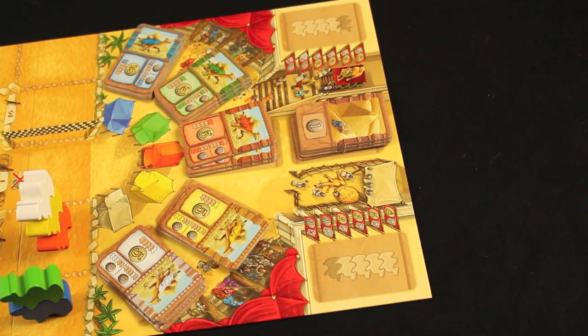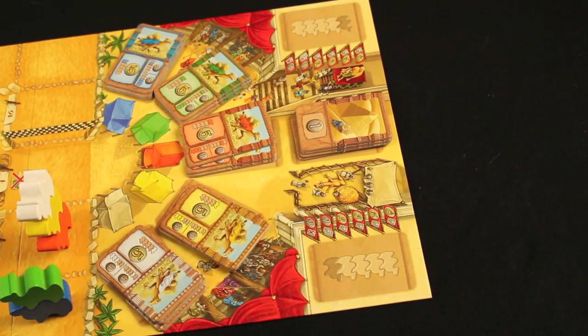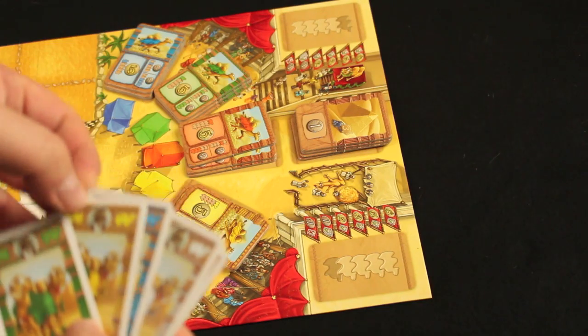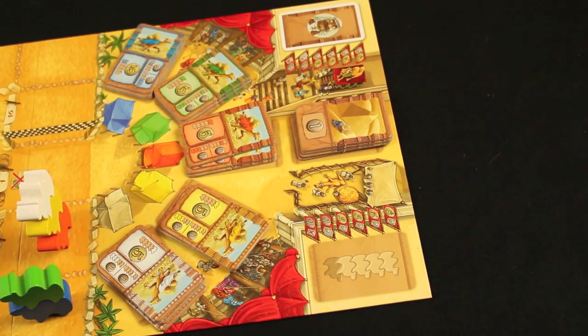Finally, you can make a bet on the winner and loser of the race. This action involves your hand of race bidding cards. You're betting on which camel you think will finish the entire race in either first place or last place. You select a card and place it face down on the appropriate space. These cards will be scored at the end of the game.